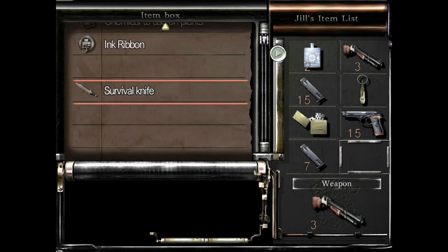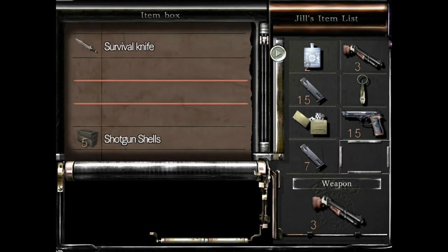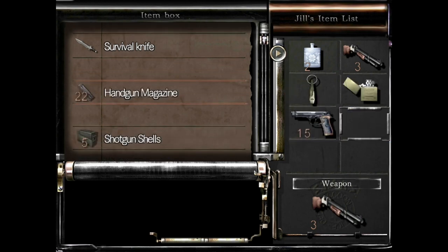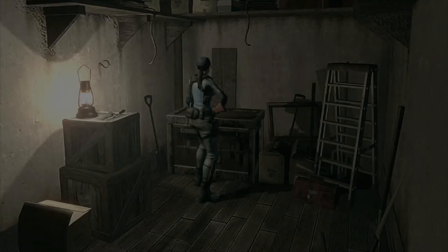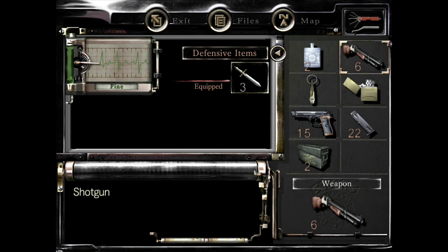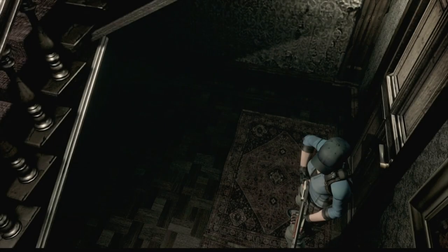Take the handgun and the handgun magazine out of the item box — very important. Make sure you've got the shotgun with ammo loaded, the fuel canteen, the lighter, the dog whistle, the handgun, and handgun ammo. That's what you want: shotgun, fuel canteen, lighter, dog whistle, handgun, handgun ammo, and shotgun shells. Make a save now if you want — it's up to you. I'm not saving right now but if you're worried, go ahead.